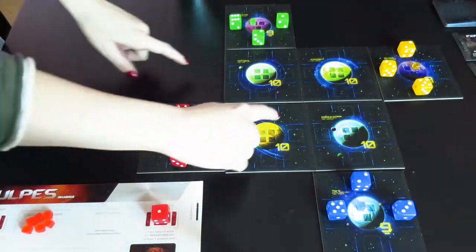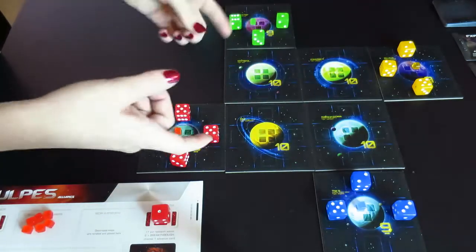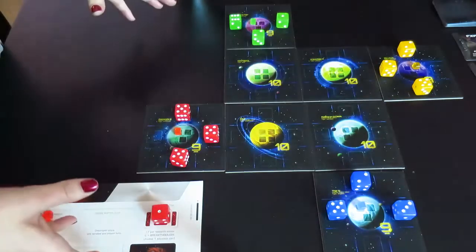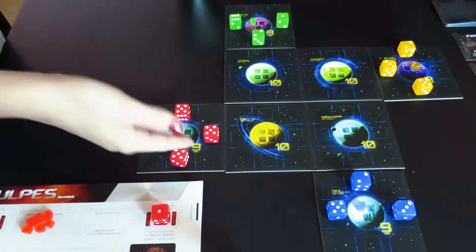We're going to take a look — I'm going to set up a board for 4 players and show you how the game works. There are lots of different maps, so I'm going to set out a bunch of tiles. They look like this with a planet and a number. In the box it comes with a bunch of different map suggestions, and the way this is set up is actually a pretty intense, advanced map.